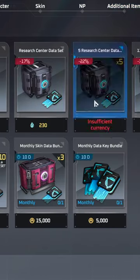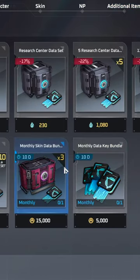Next go to the bundle tab and get the two monthly bundles for 20,000 A-Coin in total. One will give you the skin data crates and the other will give you the keys. It's likely you have a ton of A-Coin from early access, so make sure you-